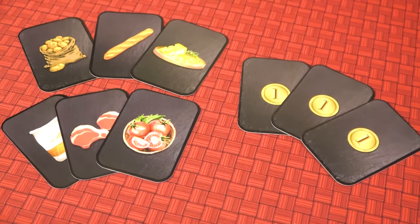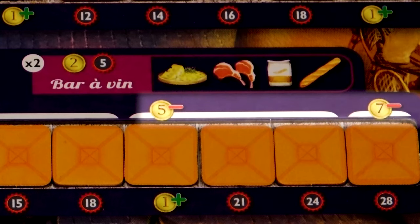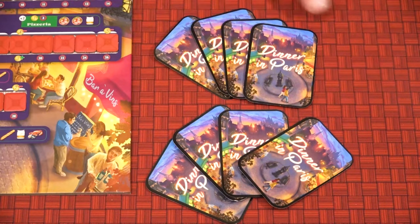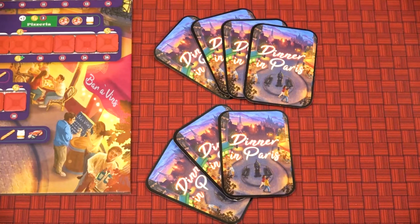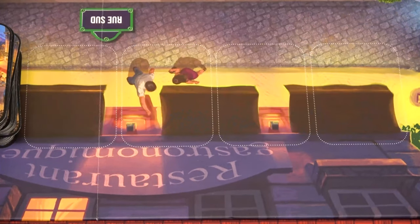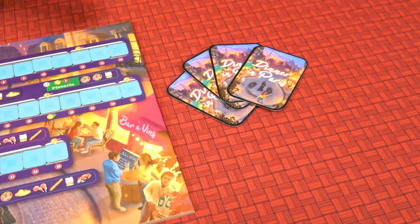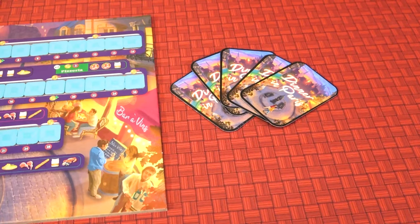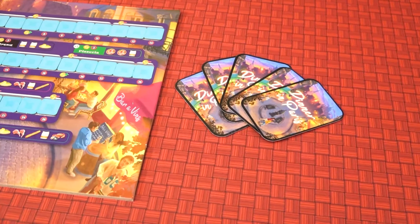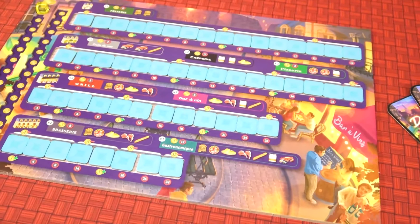Resource cards will have ingredients or money on them. Ingredients are used to open restaurants, and money is used to build terraces. At the end of their turn, if the player has more than seven resource cards in hand, they will have to discard down to seven. And if the resource card row ever has three similar ingredients, all of the cards will be discarded and four more will be drawn. After the player has done the mandatory draw a resource card as their first action, they may take two more actions. They may choose the same action twice or two different actions, with the exception of the build a terrace action which may only be done once per turn.